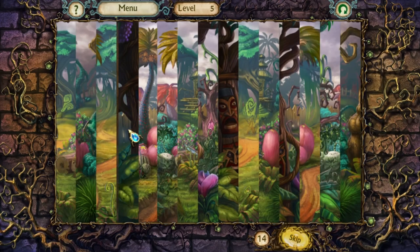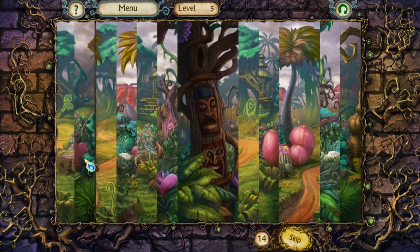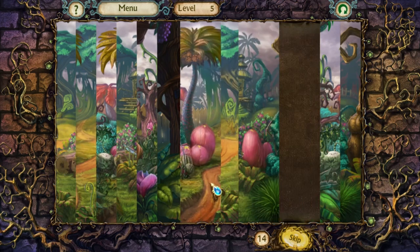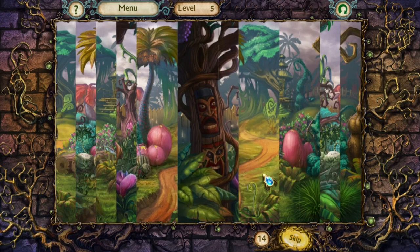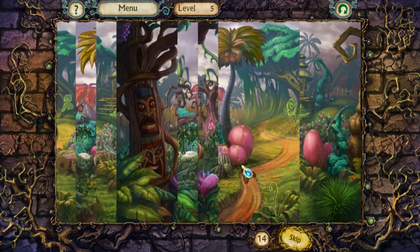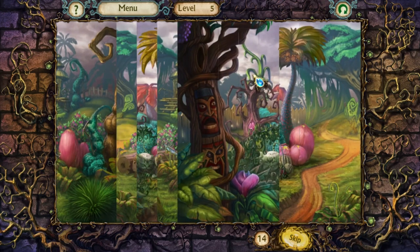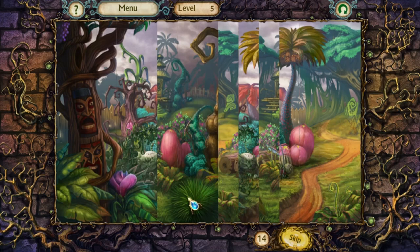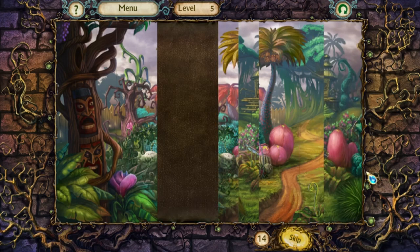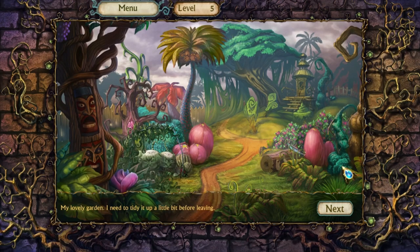Assemble those strips. I'm going to start talking to the game, because there's nobody else here to talk to. That's one of the reasons I do this — I talk to stuff when no one's around anyway. Ta-da! My lovely garden — I need to tidy it up a little bit before leaving. There's little cat-cactuses! They're cats that are cactuses.